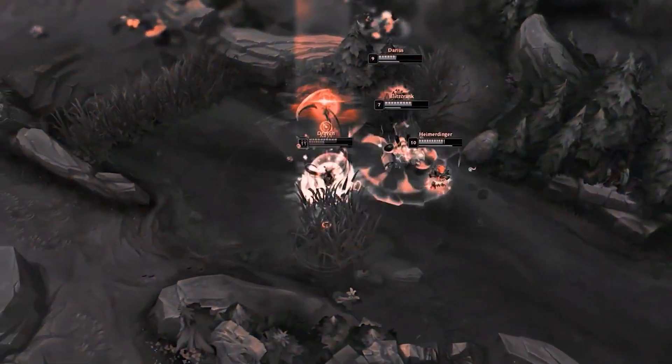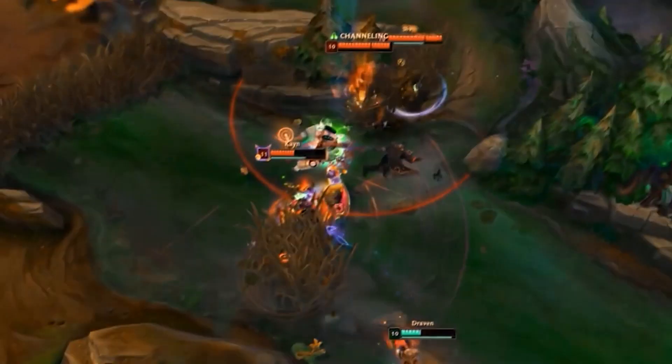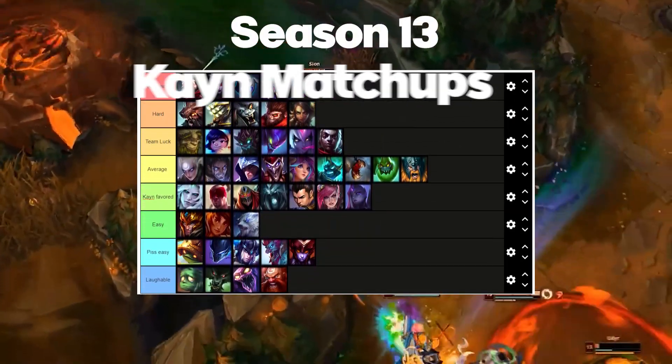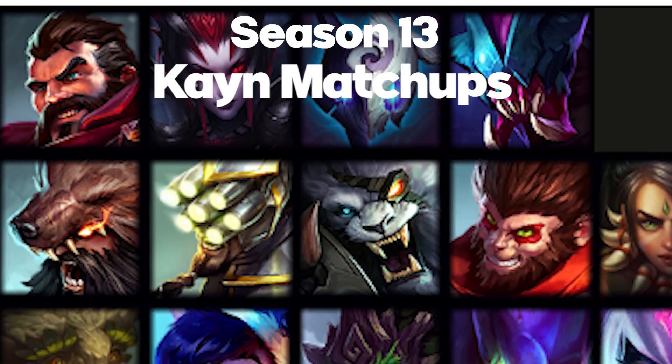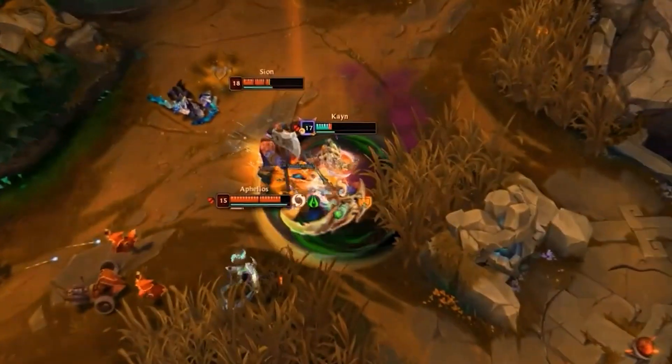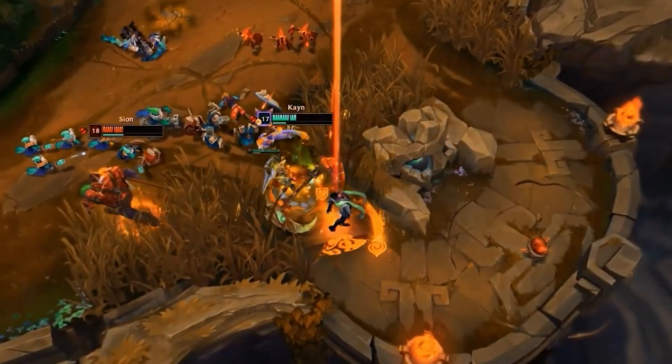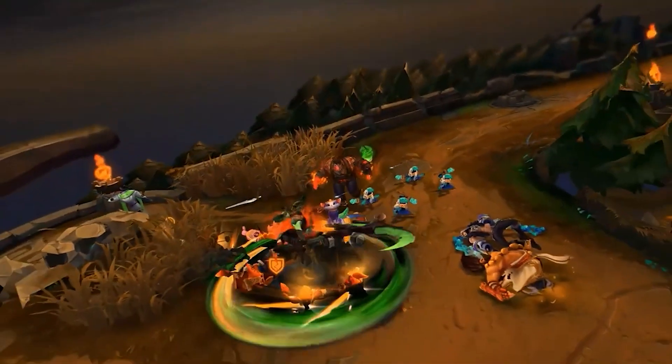I'm going to go over this video in three categories: hard, medium, and easy. In the impossible tier we're going to be having Graves, Elise, Kindred, and Rek'Sai. We'll go over each matchup one by one and there's going to be text on the screen explaining how to beat the matchup, when you spike against it, and what to generally do against it in the early game.